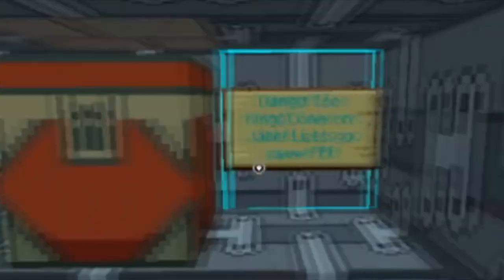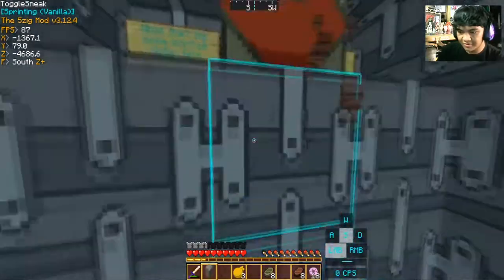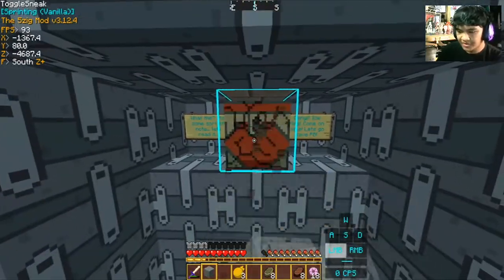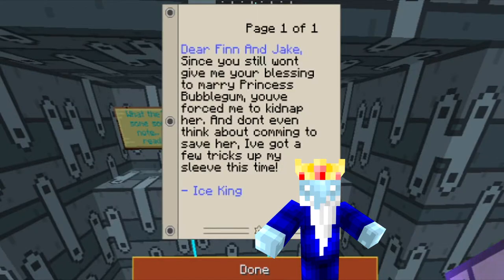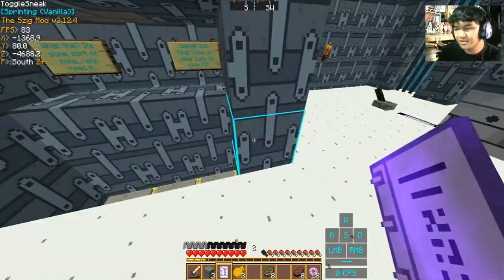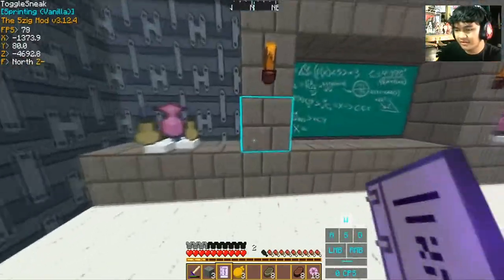What the? Some sort of note. Let's read it. I can't open it — I think it's because it's an old map. I guess I'm just going to break it then — I have no choice. A note: 'Dear Finn and Jake, since you won't give me your blessing to marry Princess Bubblegum, you've forced me to kidnap her. And don't even think about calling to save her — I've got a few tricks up my sleeve. The Ice King.' Dang it, Ice King! Come on Jake, let's go save PB.